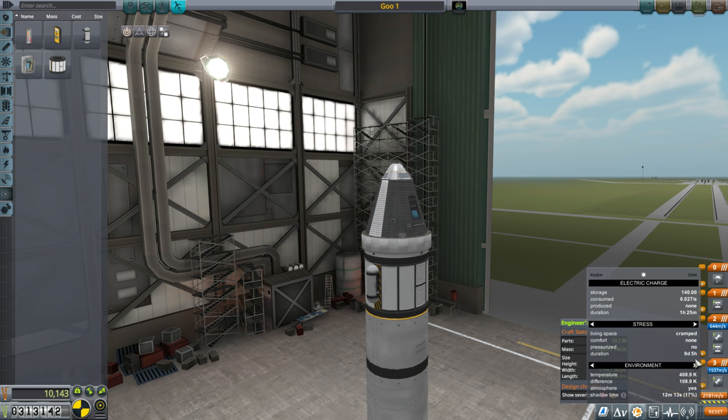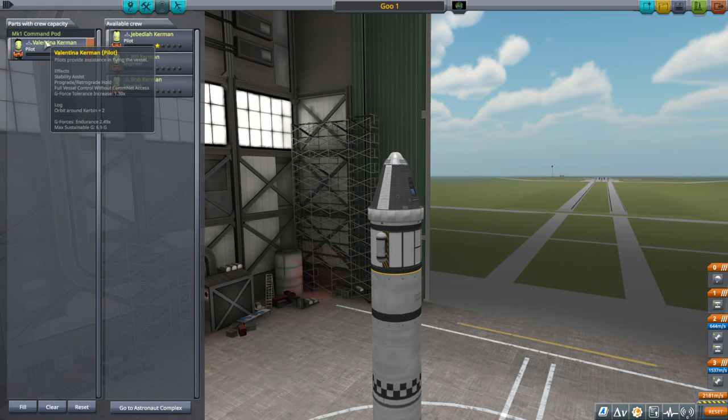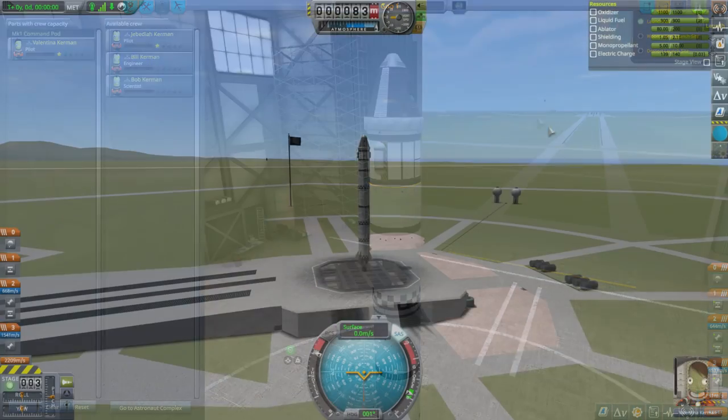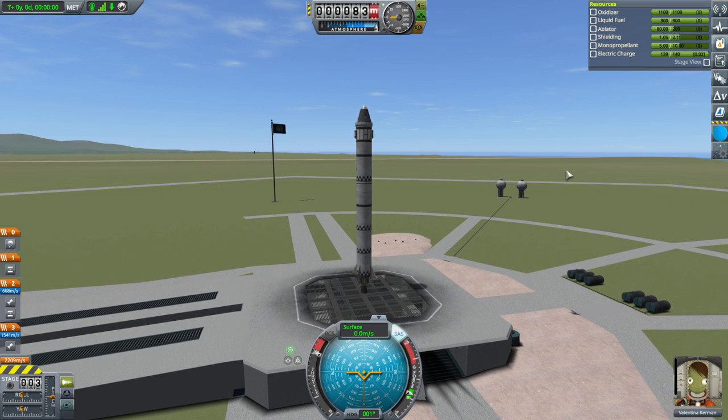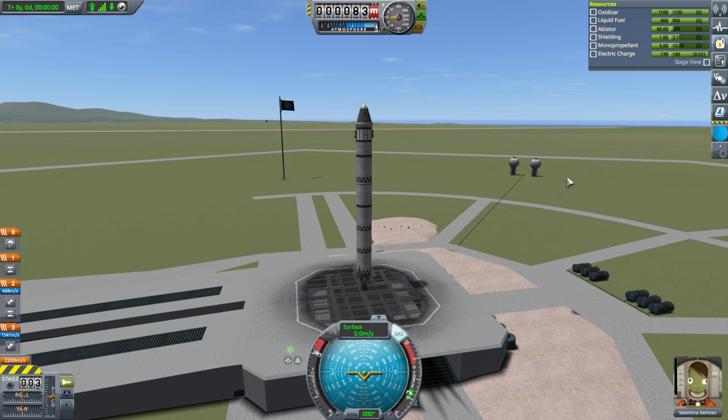Looking at the environment readout options — we can change these to show different things: temperature difference between external and survival temperature, atmosphere, time in shadow during orbit. Valentina is available — we didn't launch her on the previous mission, so it'll be Valentina going up this time. We're just going to try and get some goo and Science Junior data from space, have Valentina EVA out, and grab the science.